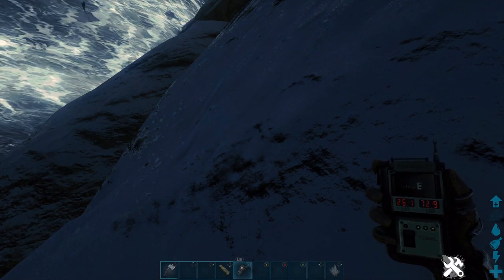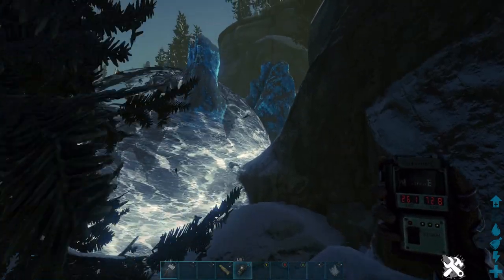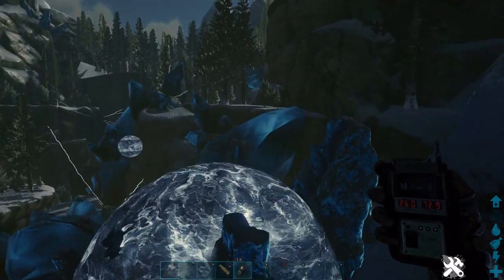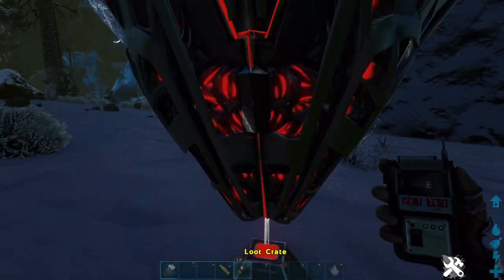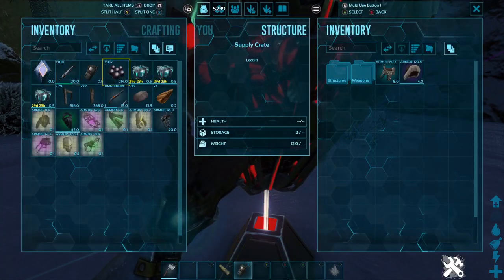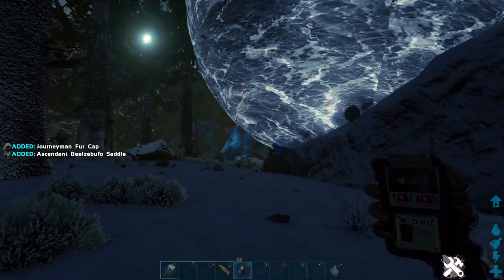The second one's at 26.1, 72.9. When you get this one, go up the orb, fly over that, and the next drop is right here at 24.7, 74.1. Got some pre-made stuff like that.